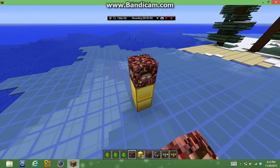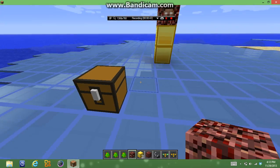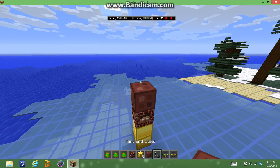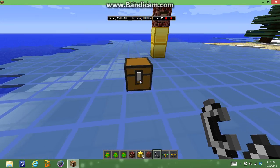The certain mobs that we have in this mod: you have Herobrine, you have cow brine, you have pig brine, you have evil chicken, you have Chuck Norris, and you have Notch. And then evil villagers, slave villagers, and then you have Herobrine zombies, Herobrine stalker, and Herobrine builder.